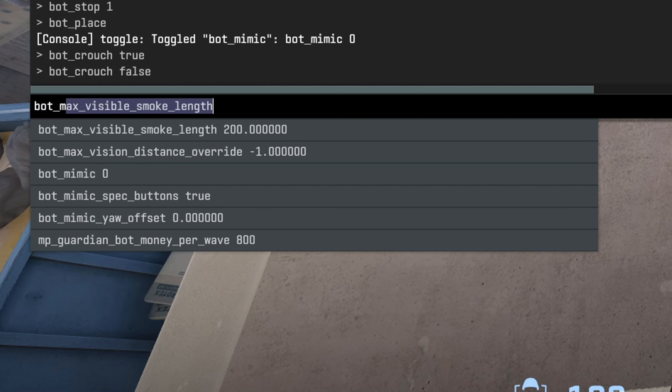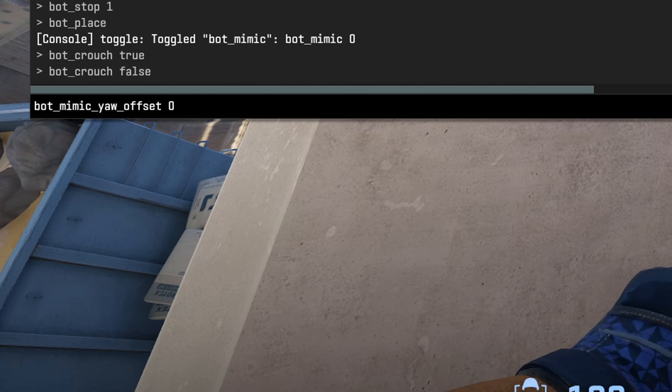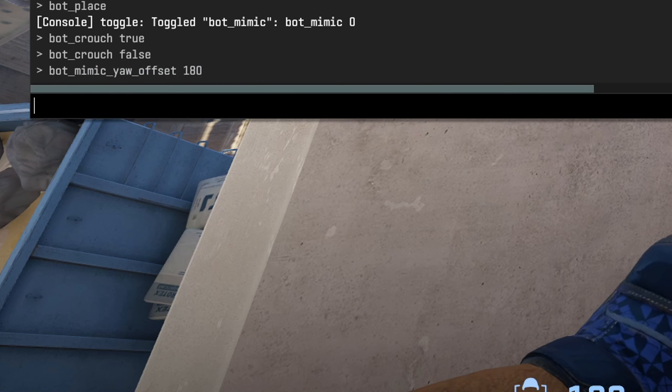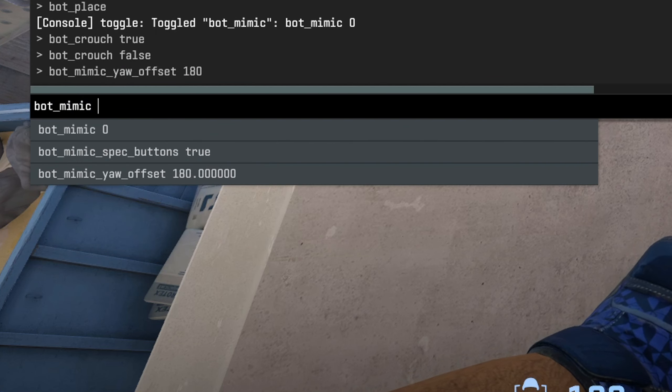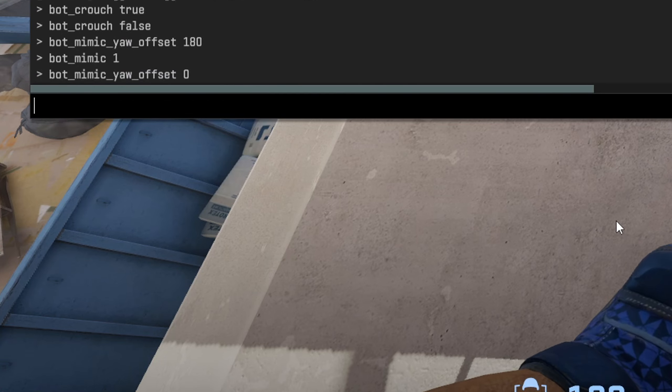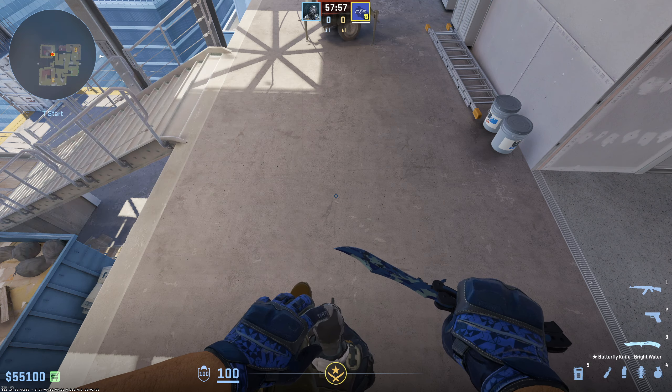The next command you want to type in is bot_mimic_yaw_offset 0. By default, this is set to 180, so whenever you type in bot_mimic 1 to get him to mimic you, he's going to be doing the absolute opposite, which is definitely not good. So make sure you set this to zero first. But once you type in bot_mimic 1, he's going to follow every single step that you make so that you're able to perfectly practice run boosting.